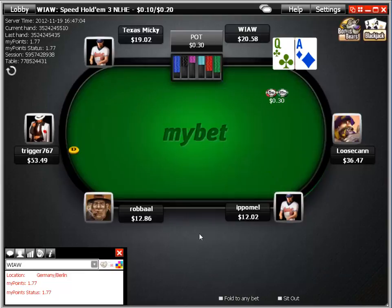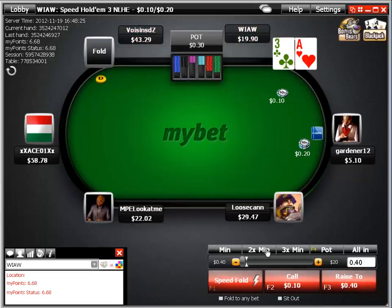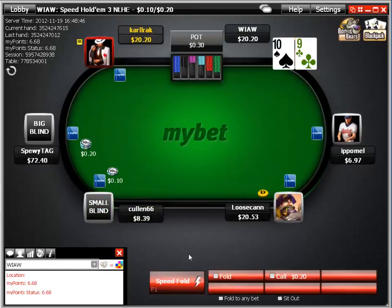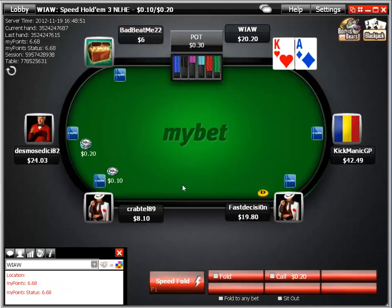Ace-queen gets no action — bummer. The ace-three is definitely a steal raise, and if he had raised I would have probably three-bet re-stolen. We're playing without stats here, so we're a bit blind. I'd prefer having the stats — knowing exactly what these guys are playing in different positions is a big advantage.